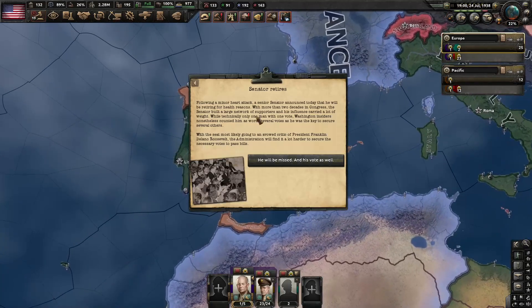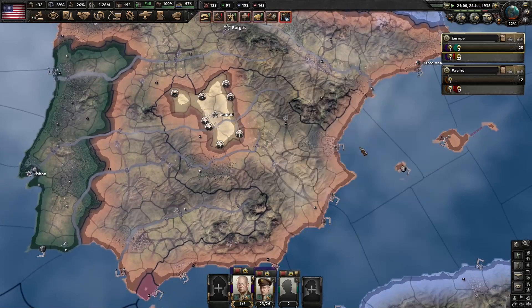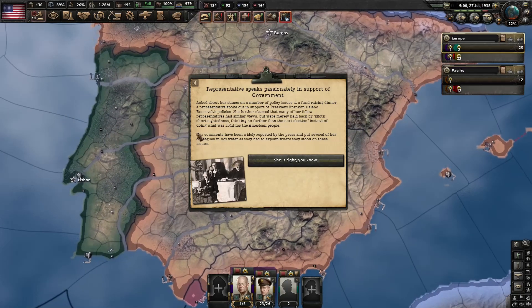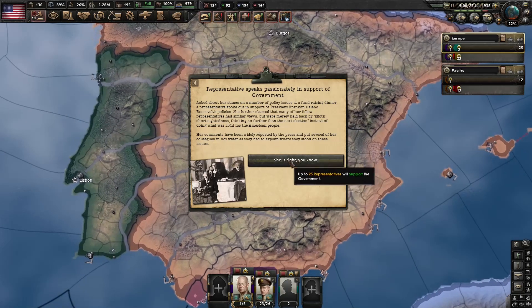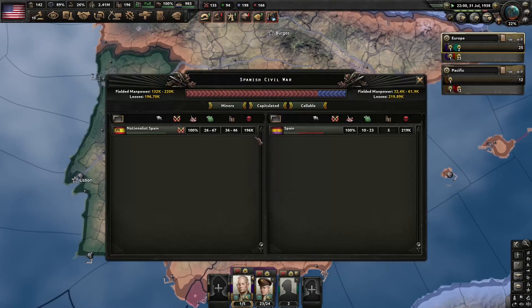There's still a little pocket holding out in Madrid. We lost eight senators — that is crazy that they're still holding out. We gained 25 representatives. 196,000 casualties for the nationalists and 220,000 for the Republicans. That is quite a bloody war.